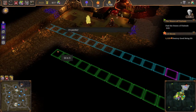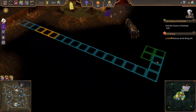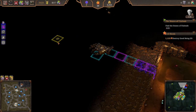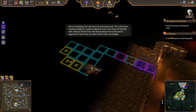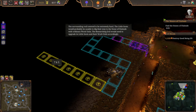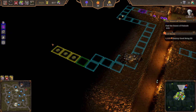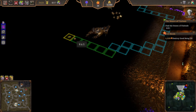It's payday. The surrounding rocks seem to be extremely hard - the little snots would probably be unable to dig their way to the stone of finitude with ordinary work units. The researching evil would need to upgrade its little snots and their work units accordingly. Digging in a pathway here is clearly a bit difficult. There we go, that's something.